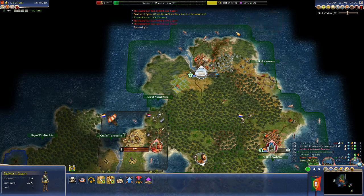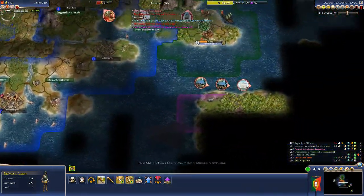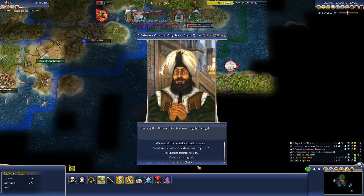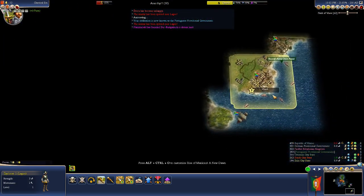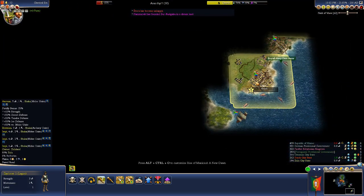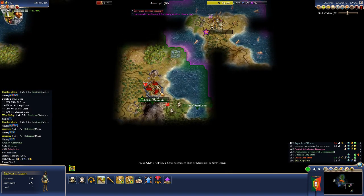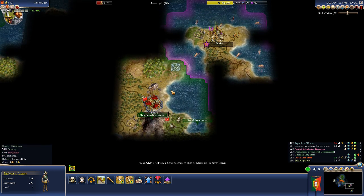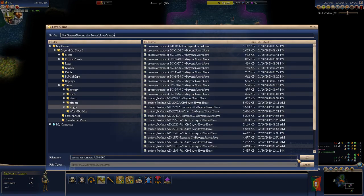We are adopting appeasement — excellent. I'm very interested to see where this Ottoman Empire is. Those are the Ottomans. We're going to save and then enter the World Builder, and then we'll be done for the evening.